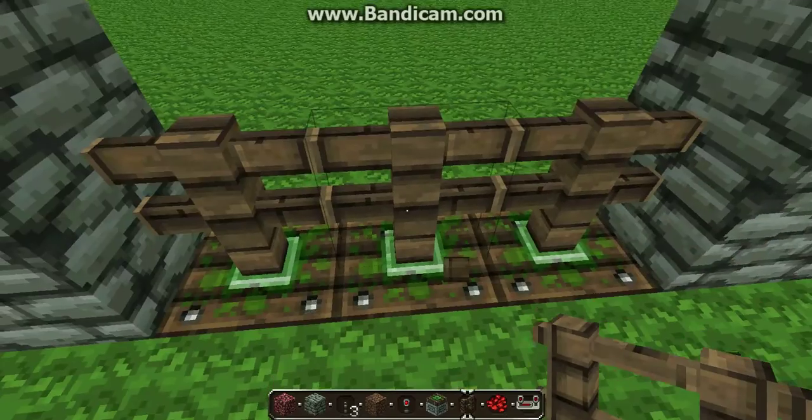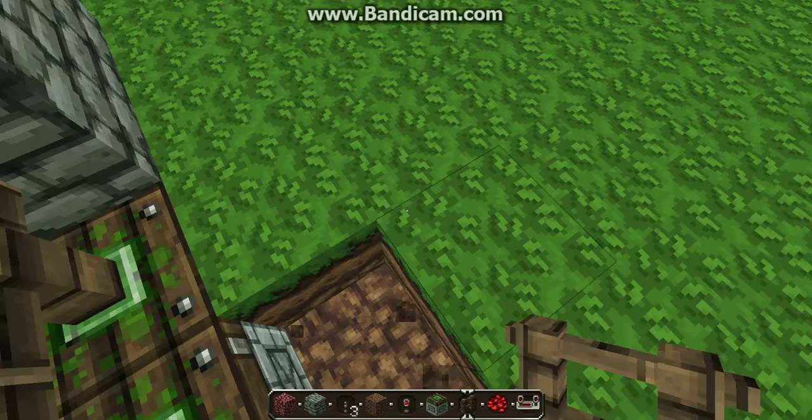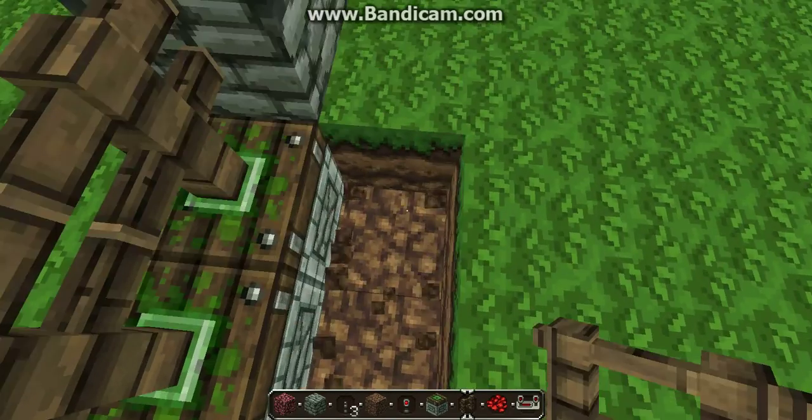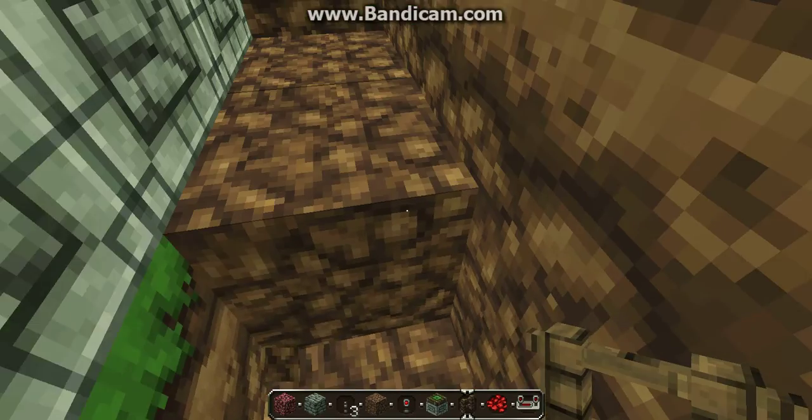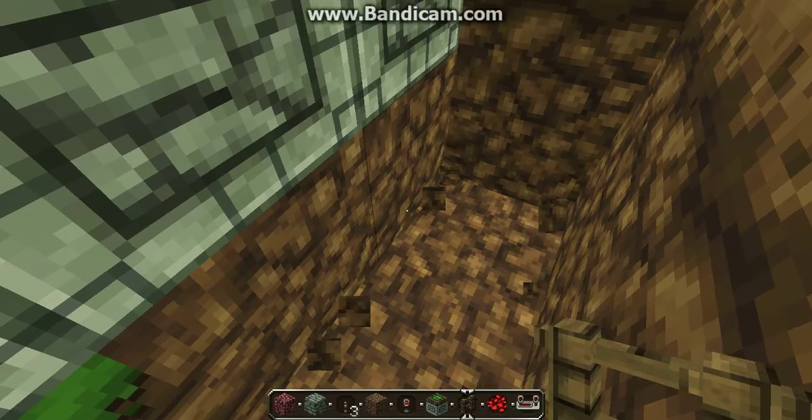Okay, so you've got this set up and now this is where the redstone comes in. If you guys don't know what redstone is, it's like an electrical current but for Minecraft, so it's kind of cool. Now here's what you're going to do.